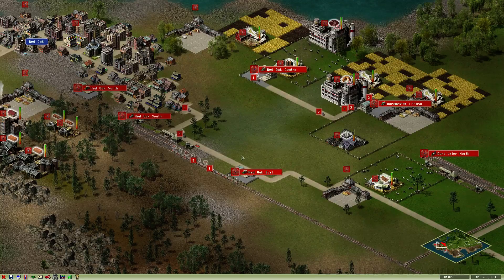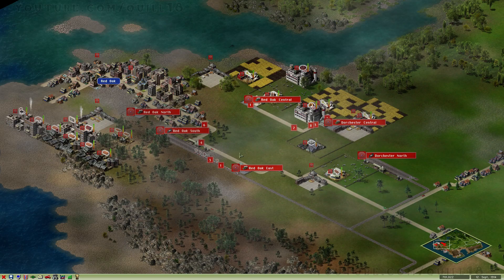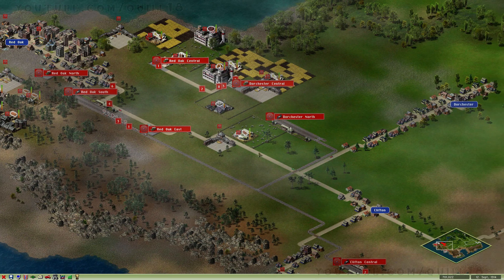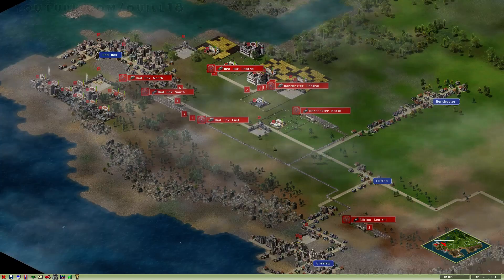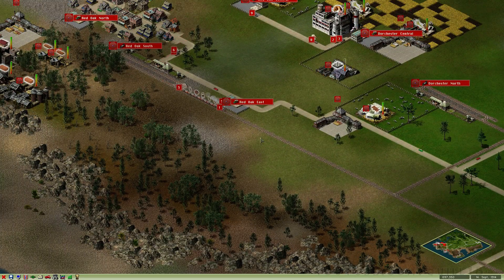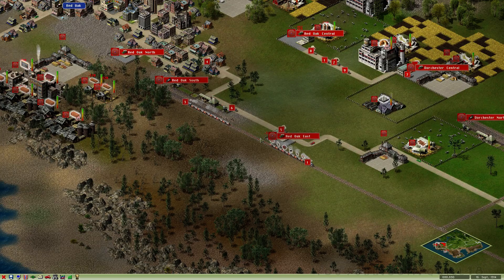Hey folks, Clayton here and welcome to another episode of Let's Play Industry Giant. We are still on the very first mission of the campaign, the Greenland map, which has distinctly sort of English sounding names. Let's not try to think about that too much. And in this episode, we are going to be expanding into a paper goods industry.